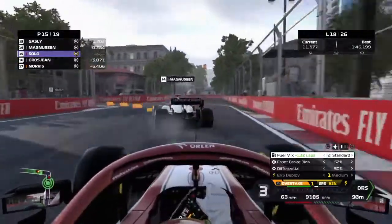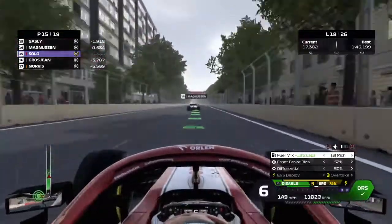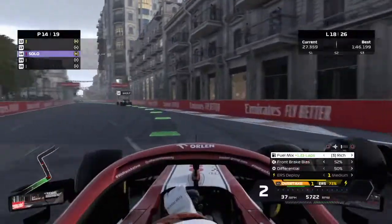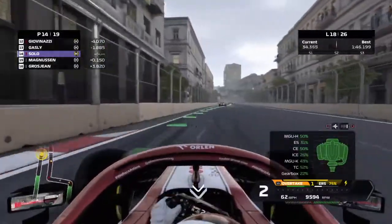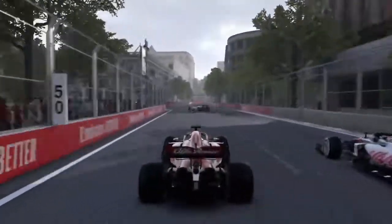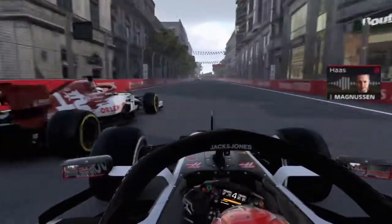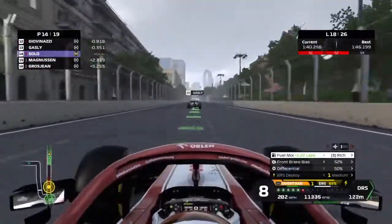Magnuson locks up into turn two giving us a better run at him. With DRS, rich mix, and overtake, we catch up and attempt a dive - he closes us off on the inside but we still take the position and collide into his side. Thankfully no punctures for him and no damage for us. We've had altercations with Magnuson before so it all works out - we're not planning to race for Haas anytime soon. I'm basically Nico Hulkenberg now.